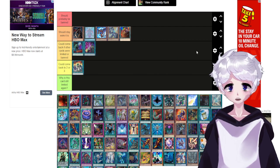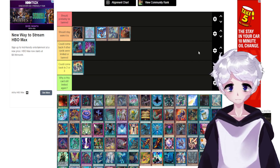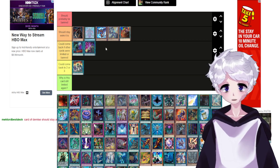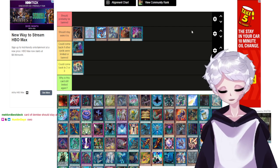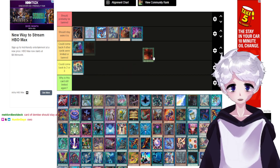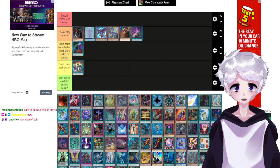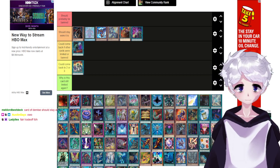Card of Demise — if literally every Sky Striker and every True Draco card were banned, Card of Demise could come back. But that's unrealistic so it's staying where it's at. Chain Strike is an interesting one. I really feel like Chain Strike isn't that bad, at least not anymore.